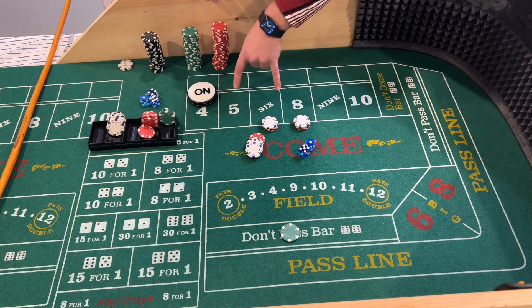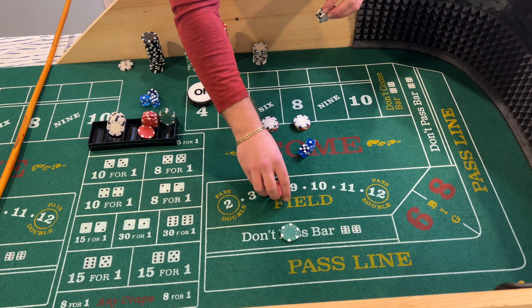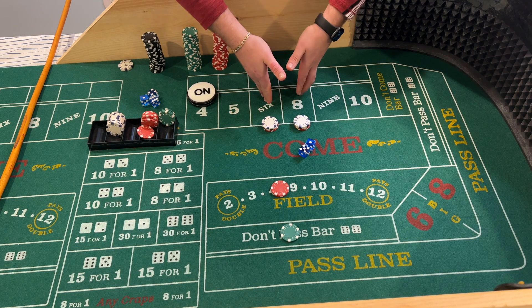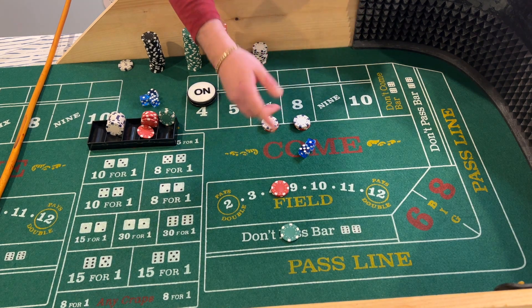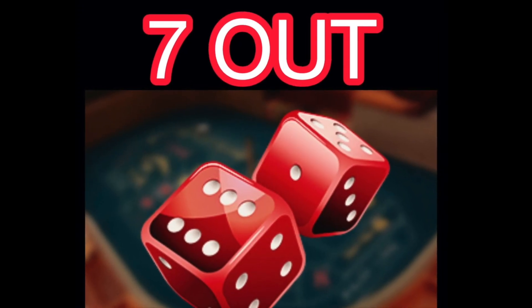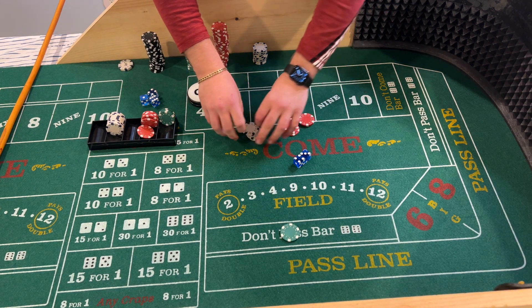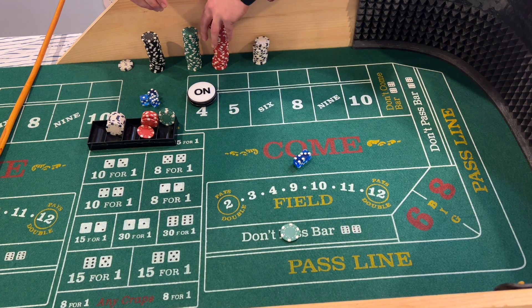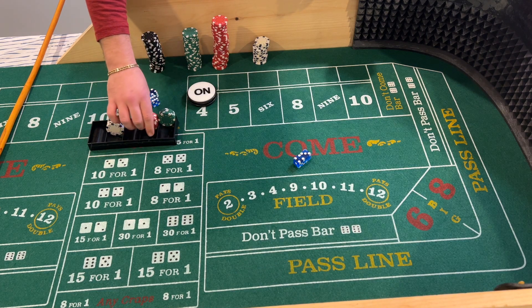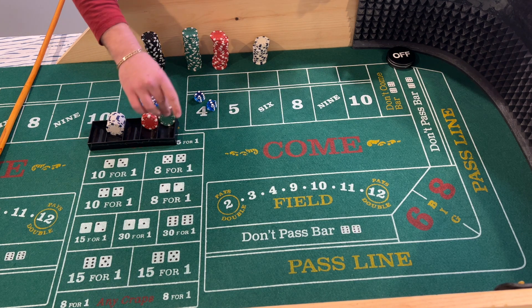Instead of betting the field again you can start placing the five, nine, or whatever you want with your profits. This is why I don't personally like the field — we're betting the most common numbers in this strategy and they're not in the field. Four-three-seven — we lose these bets but get paid on the don't pass. Rack that up, puck comes off, and now we have another shooter coming out. $25 don't pass.